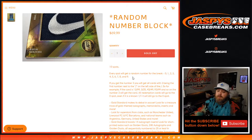Numbers run from 0 through 9. If you get the number 3, you'll get all cards with 3 being the first number next to the slash on the left side of the slash. So for example, if the card is 13 out of 99, 3 out of 25, 43 out of 49, 93 out of 99, and so on — number 3 will get the card. All redemption cards go to the 0 spot, even if it is a known 1 of 1 redemption, it still goes to the 0 spot.